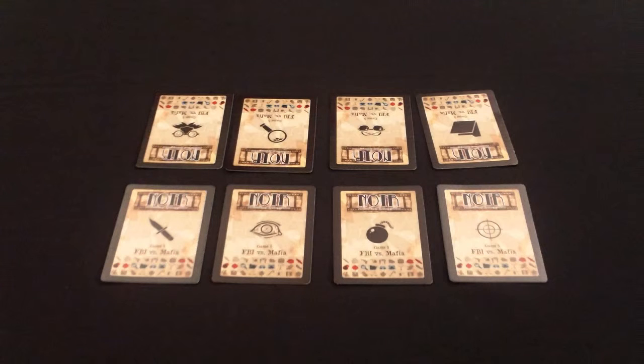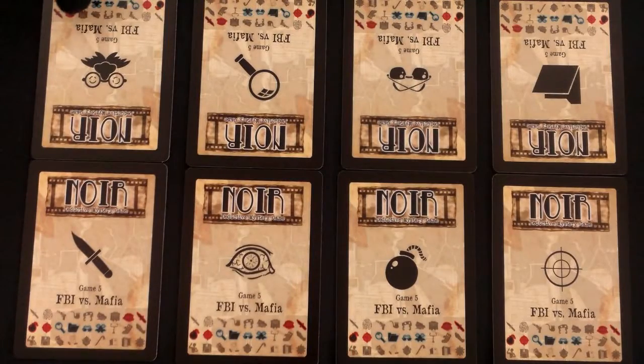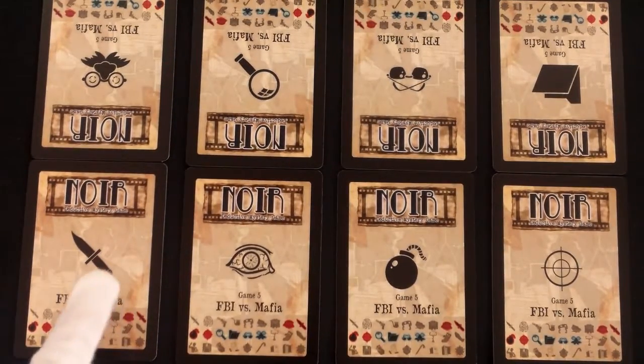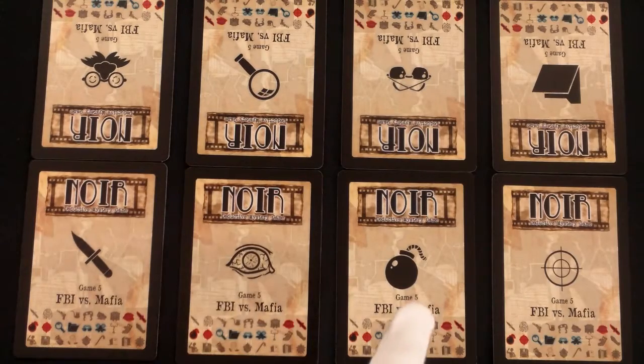Divide the 6 players into 2 teams of 3. One side will be playing the FBI and the other will be playing the Mafia. Get out the Uncover, Detective, and Suit badges for the FBI, and the Killer, Psycho, and Bomber badges for the Mafia.